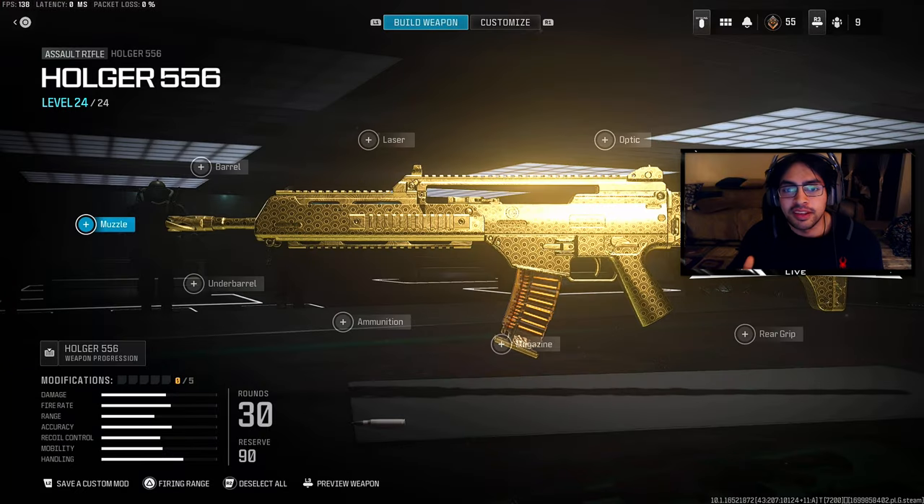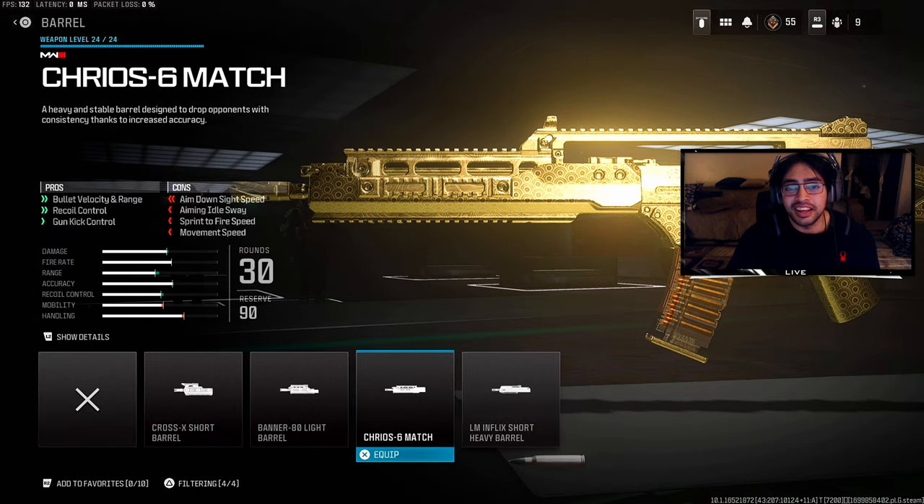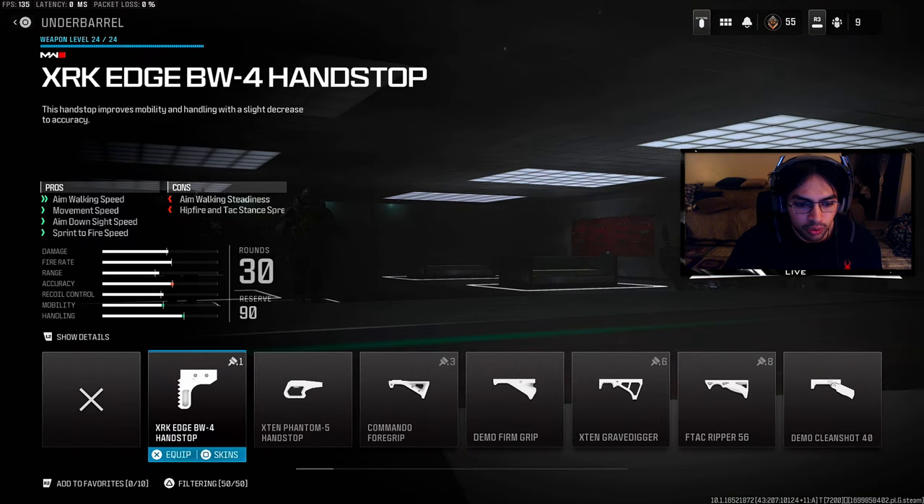Let's get started with the best Holger 5.56 class setup. First, go to the barrel section and select the Riyos Six Match — as you can see, it literally says designed to drop opponents with consistency thanks to increased accuracy. Then go to the under barrel section.